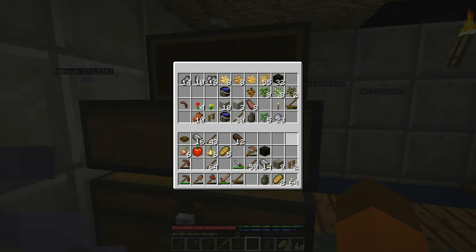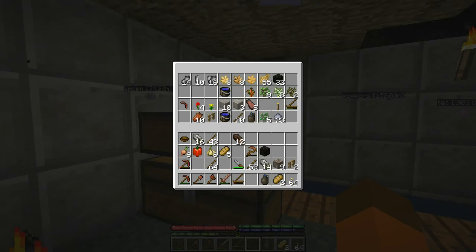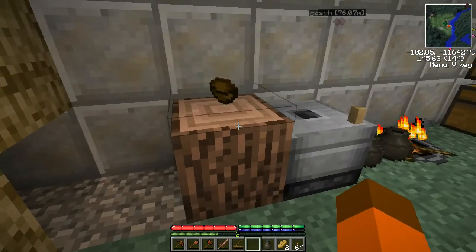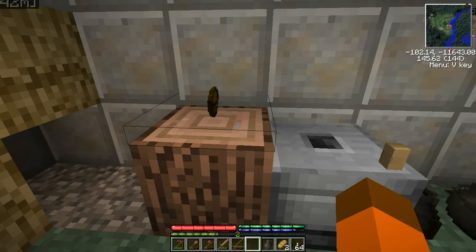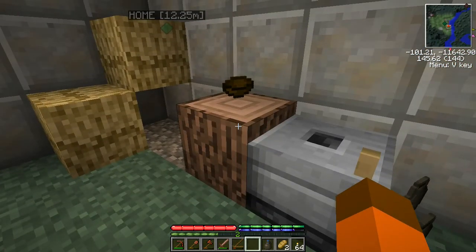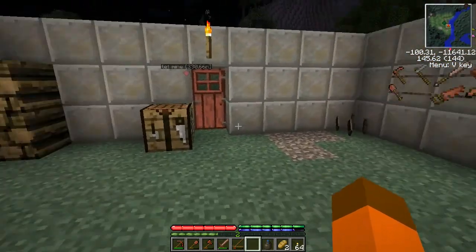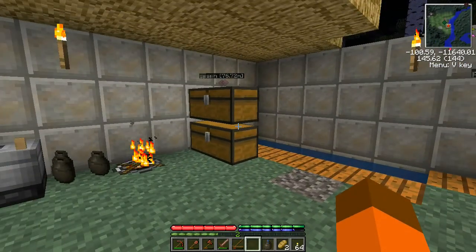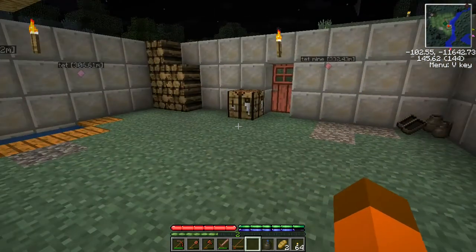The jump boost is a bit wimpy at power one — probably only about one and a half blocks — so I can't get very far with it. Still, it demonstrates how cooking meals works. Once I have more vegetables, I want to build meals entirely out of veggies — four vegetables that don't give much when eaten alone can become a filling-four or filling-five meal when heated up, which is a big gain for hunger management.